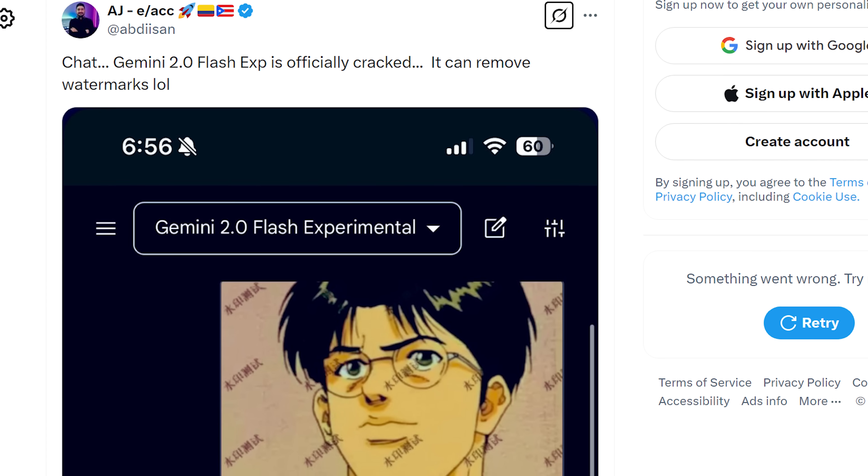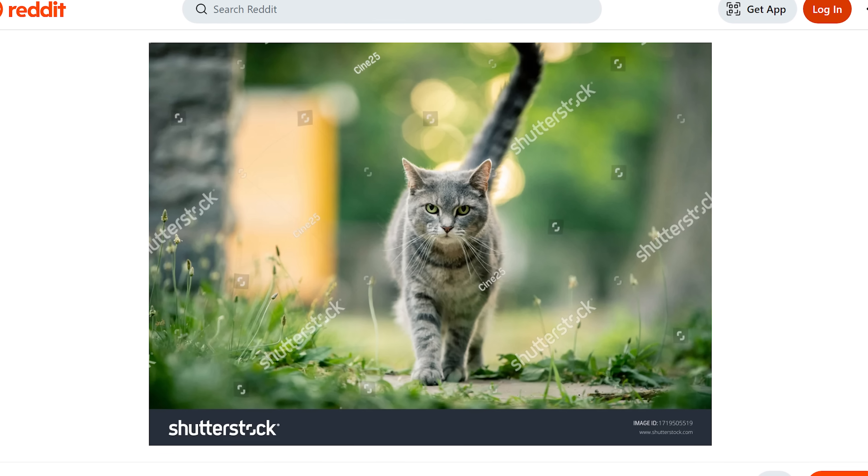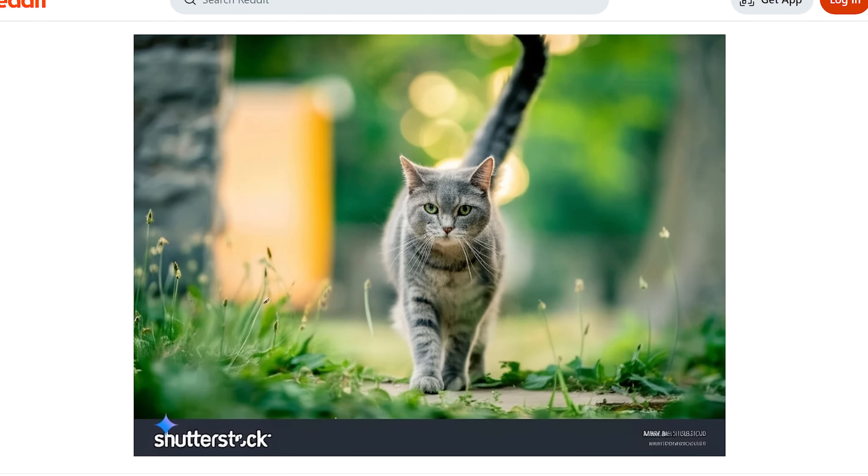Speaking of better AI, people have discovered the recently upgraded Gemini is really good at removing watermarks from images, something I've been doing with regular Photoshop for years. I don't use them commercially — I just remove licensing protections because it makes me feel like a big man.